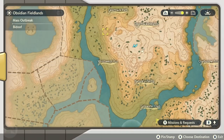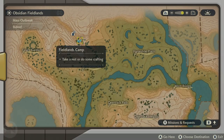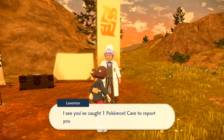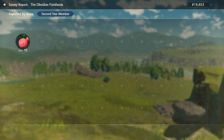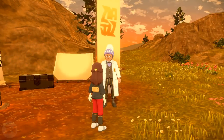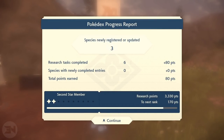Once you've gone through the area and checked all the shaking trees, you need to reset the instance. Go back up here to the Fieldlands Camp, click on it, click on the little professor guy, and do whatever he tells you — updating observations and so on.